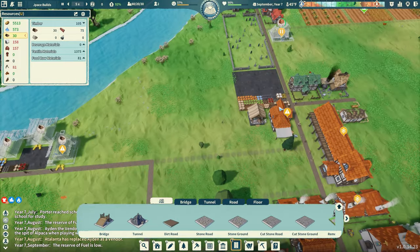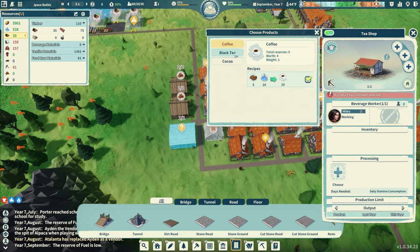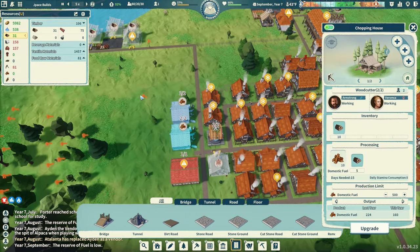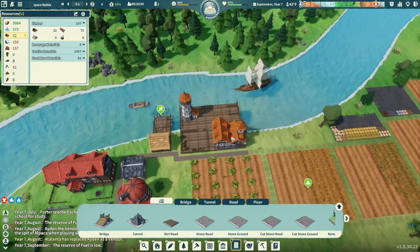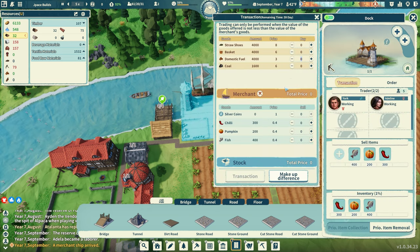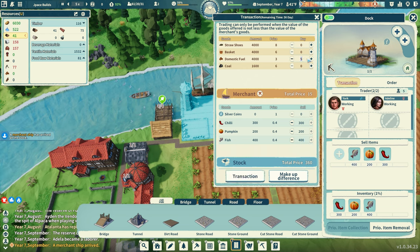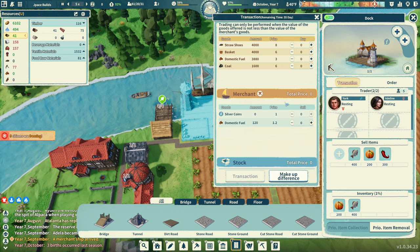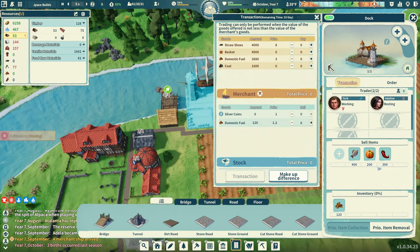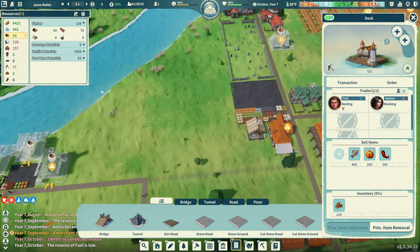A ship is coming in — I wish it carried laborers but that's not an option. Everyone is going to be cold. We're processing coffee. The chopping houses can't keep up. Hopefully the ship has fuel — and it does. I sell 300, 200, and 400 units of domestic fuel from my stock, getting 360 in return, so that's about 120 domestic fuel acquired through the trade.